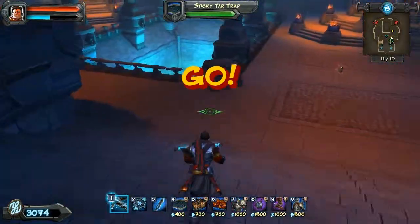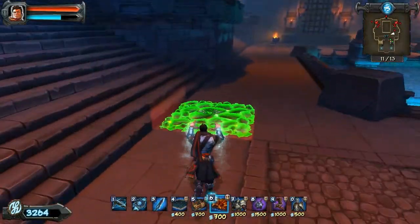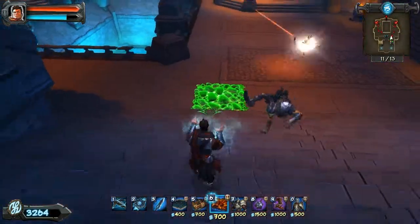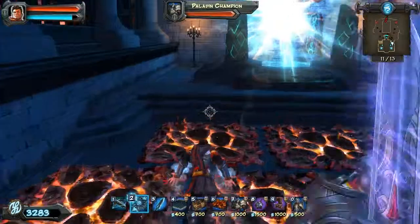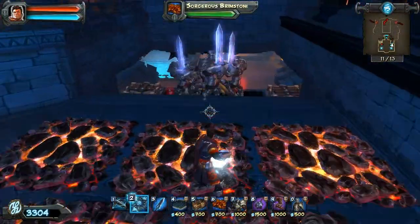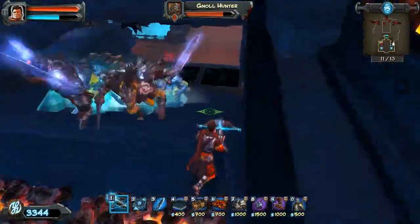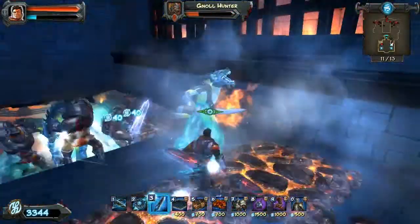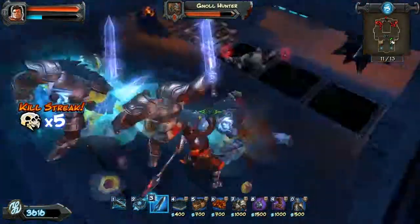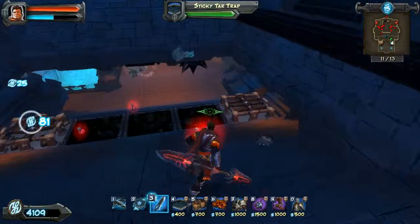Pick up some of these coins. Here comes more gnolls. I'm just going to back up for now because they're coming for me — let them come to me. They're getting blocked by the Guardians, so I'm just going to freeze them in place right there. More gnolls — help hack and slash.